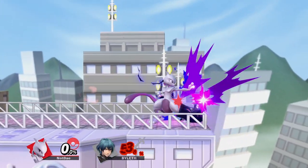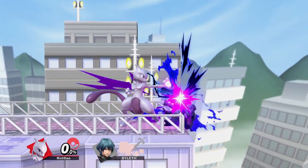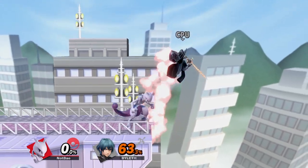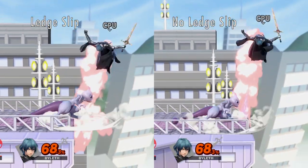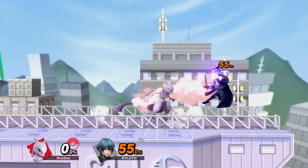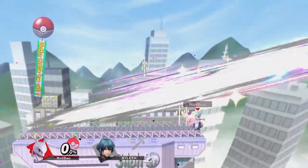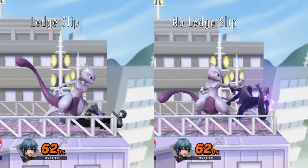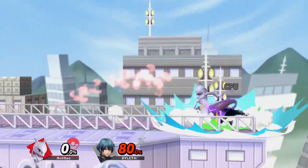A few more options open up if you jab lock near the ledge. If you lock them, walk towards the ledge so your opponent slips off, and immediately go for a down tilt. You'll notice the ledge slip causes your opponent to be sent slightly lower than normal. This allows us to down tilt into an angled up forward smash for an early kill. This ledge slip also widens the percent window for all of Mewtwo's follow-ups, even leading into kill confirms at high percents.